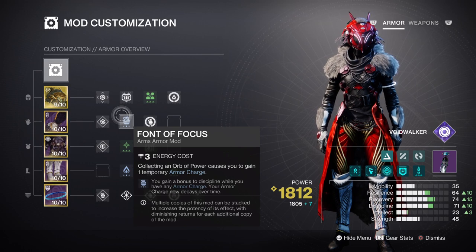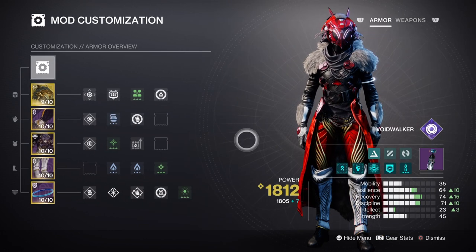If you plan to use your grenades more often with a different and faster grenade type, then I would advise you to have a primary weapon with Demolitionist on it. Or simply adding the Distribution mod for its simple effect is also worth the cost. Recovery and Resilience can both be at around Tiers 6 to 7, as they will be used quite a bit. However, Recovery can be a bit higher considering that we are using Child of the Old Gods as often as we can.